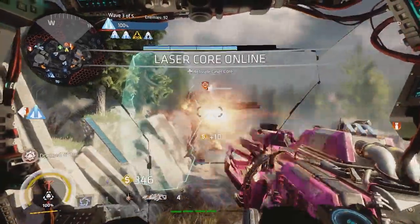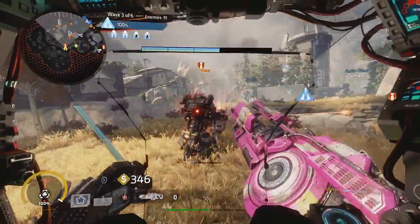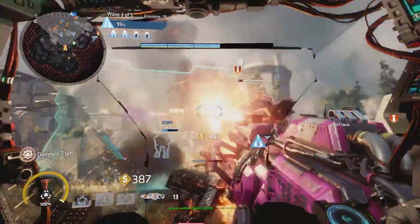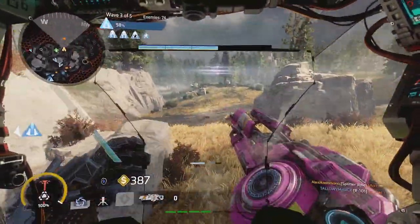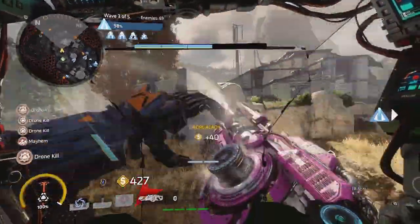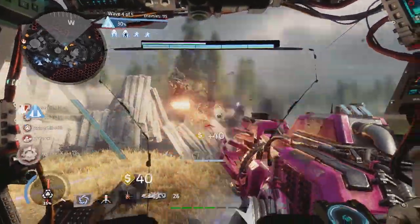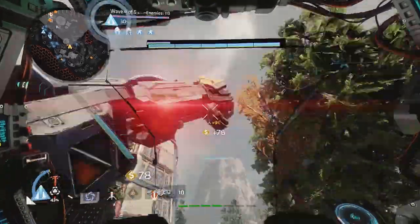Next we have Homestead, where the likes of Ion, Northstar, and Legion really excel. To an extent, Tone and Ronin can also be used. Ion works incredibly well at dealing with all forces from the right side of the map. The splitter shot is exceptional on the flying drones, tripwire works well on killing grunts and dealing damage to reapers and AI titans, and the laser core deals incredible damage in the latter rounds.